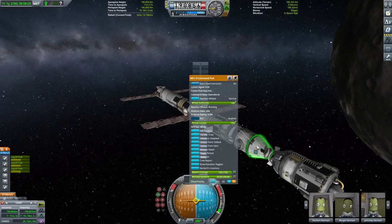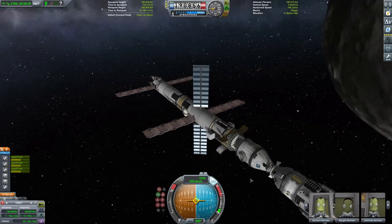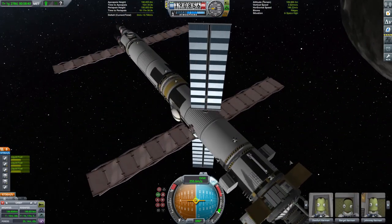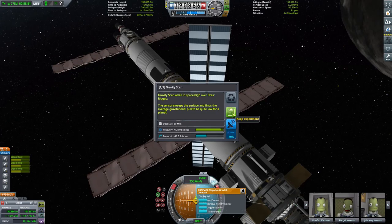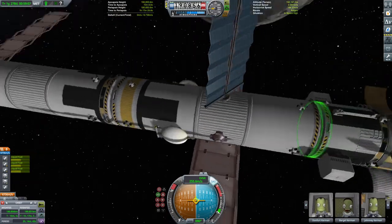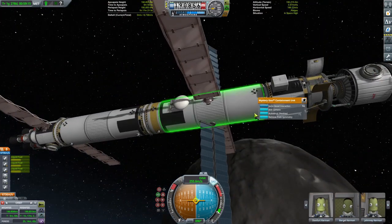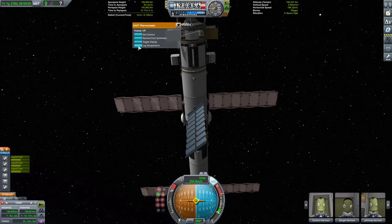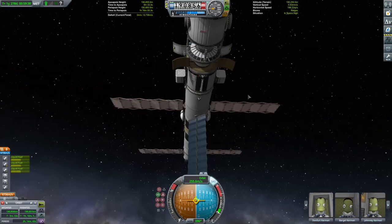That next order of business is to start grabbing what we came here to grab — namely science. We crack open that science bay and take our first set of readings whilst in space high over Dres, using our various experiments: the mystery goo container, the materials lab, the thermometer, the barometer, the magnetometer, and last but not least, the negative gravioli detector.